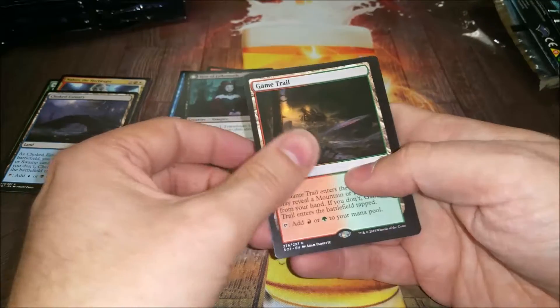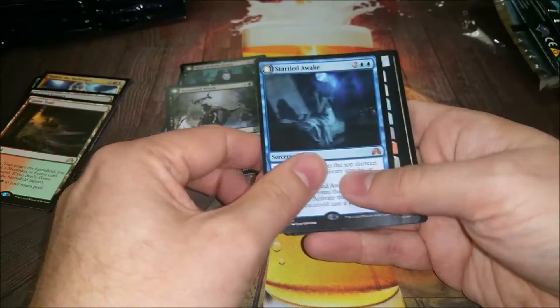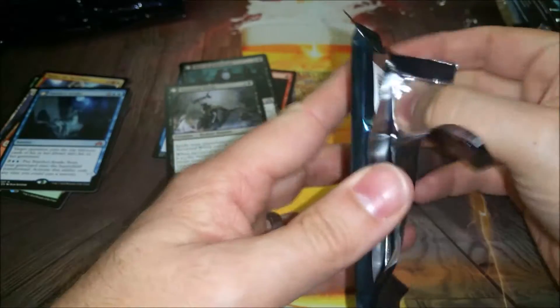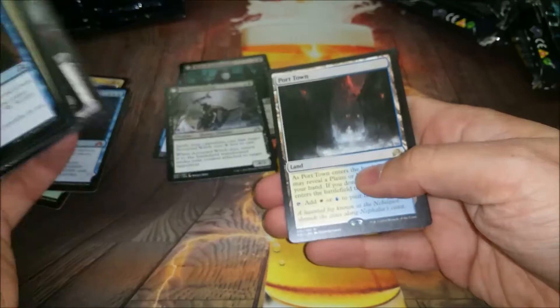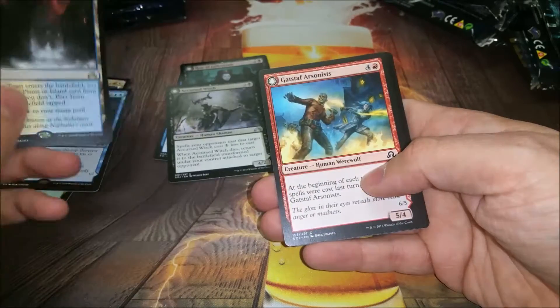We got a Cursed Witch and a Startled Awake, so got a flip mythic for a two-rare pack. The first pack I opened the other day also had Startled Awake as a flip and two rares, but yeah, that seems to be fun. And the rare is Port Town - so we've already got three of the five shadow lands.